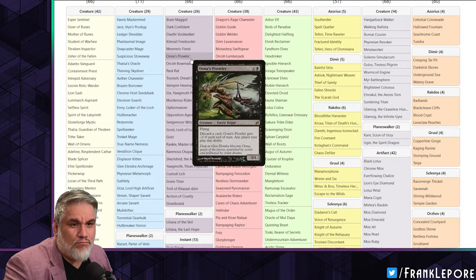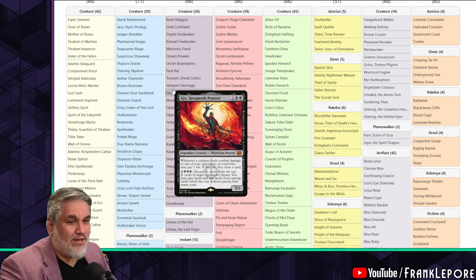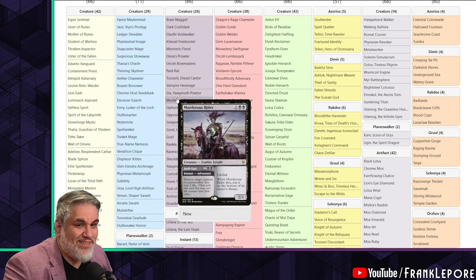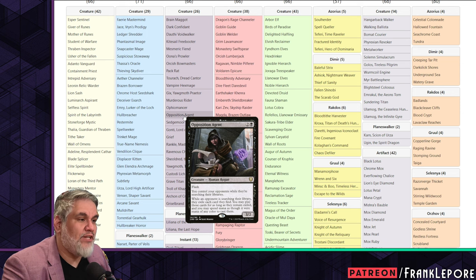I also added Gix — I thought Gix was going to be bad, and then I played it and realized this guy's really good. I have Murderous Rider, Ophiomancer. I took out Opposition Agent, for the same reason as Subtlety that I mentioned last time.